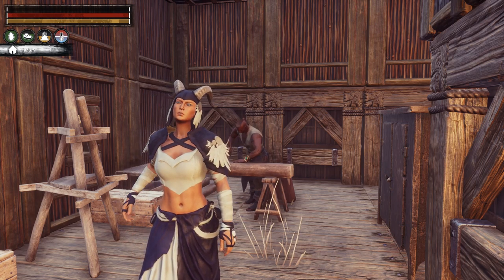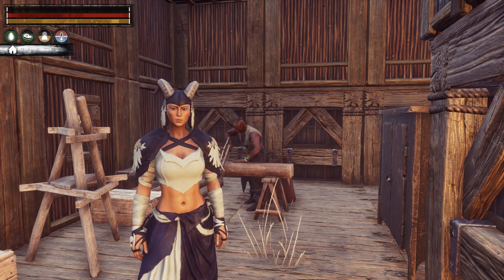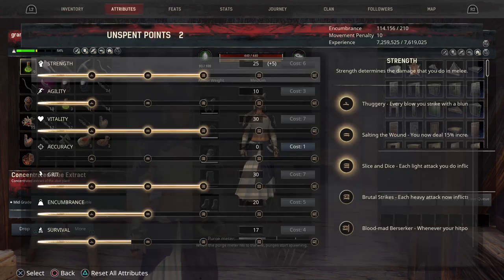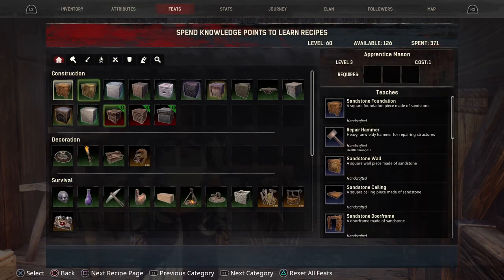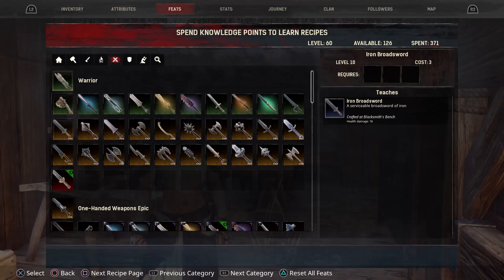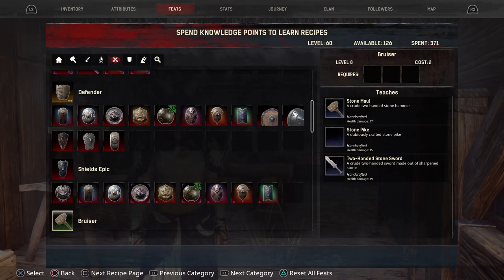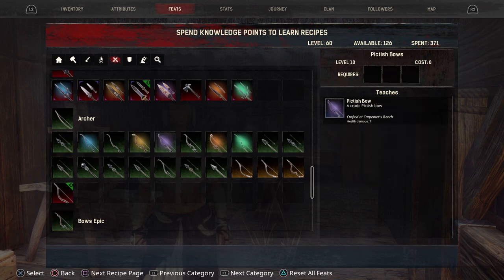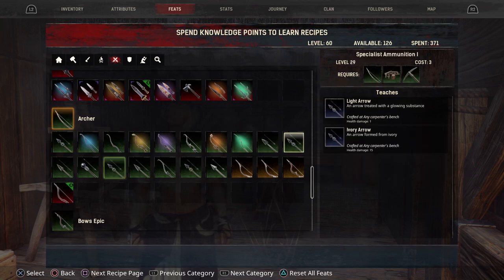There are four different specialist ammunition recipes to get. We're going to start with specialist ammunition one, and you get those in your feats. You want to go there, then scroll over to warrior and then all the way down to archer. It's right here at level 29, and this will teach you the light arrow and the ivory arrow.